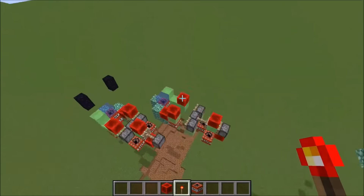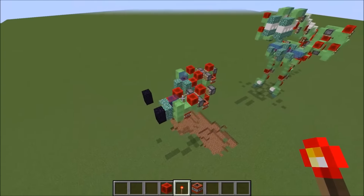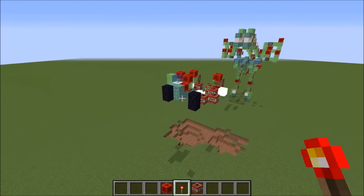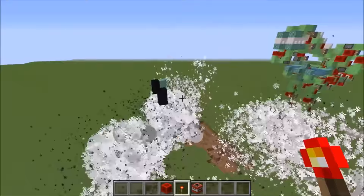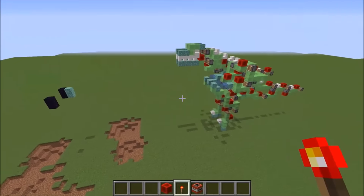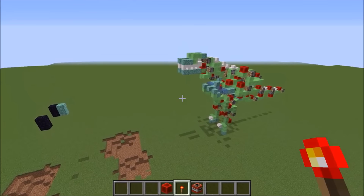To set the missiles in motion, place a redstone block on each slide block. To stop the machine, run back, grab your redstone torch and place it. Now watch these missiles explode — it does some pretty awesome damage. That is how to use the Velocicus Dragoon.